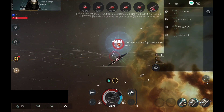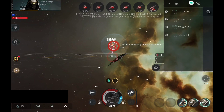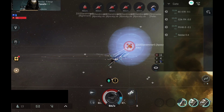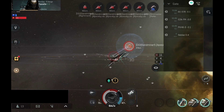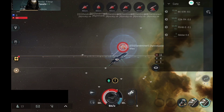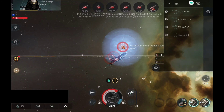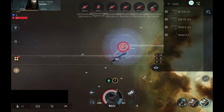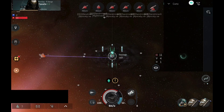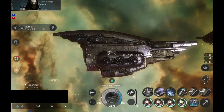Somehow my alt also survived — I expected the alt to go down, but somehow that didn't happen. Now here I got one idea: I could technically jump out, refit, take the tank build, and come back. You know what? I'll actually do that — I'll jump through, take the tank build, and jump back. Because why not? It's a perfect opportunity to test the full tank build.